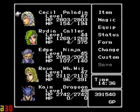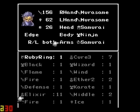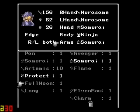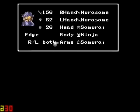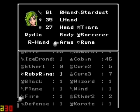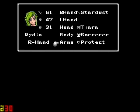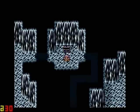A Protect Ring. It'd be good for Edge, but I think Rydia probably needs it the worst. Give her some physical defense as well.